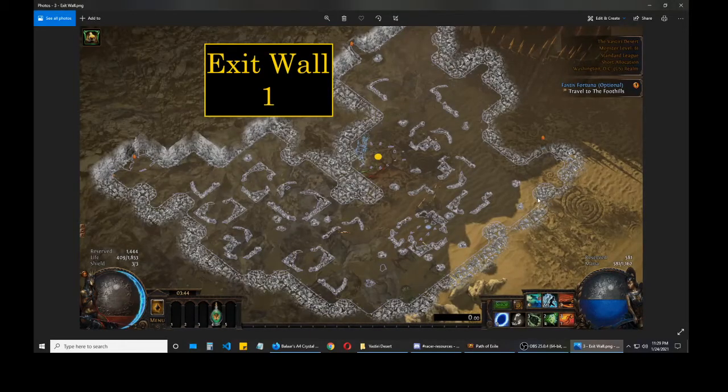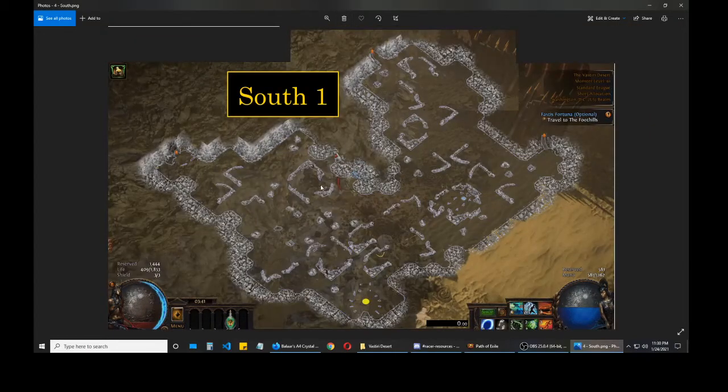The next one is called the exit wall Stormblade. I refer to it as this because the Stormblade is on the wall that leads to the foothills entrance. Finally, there is the south layout where the Stormblade is located at the south corner of the map.